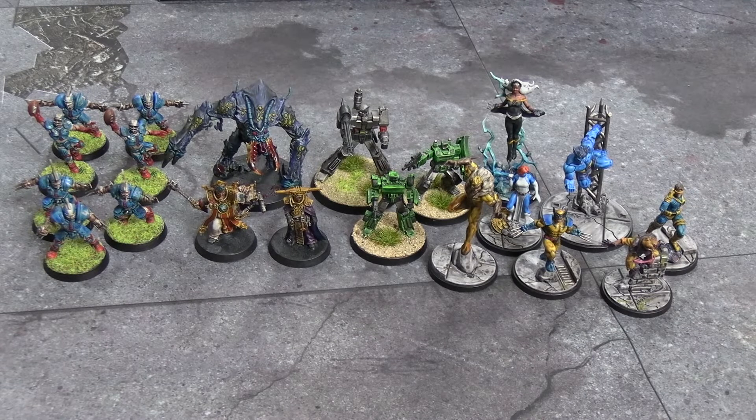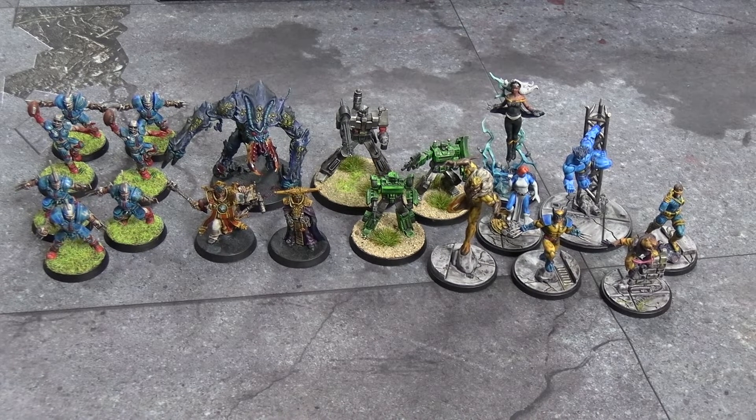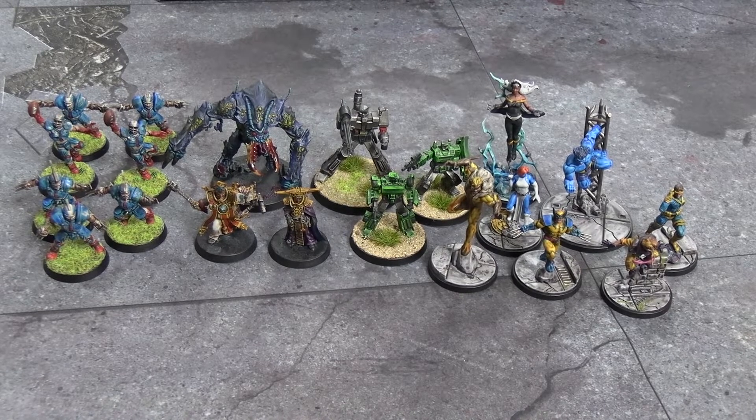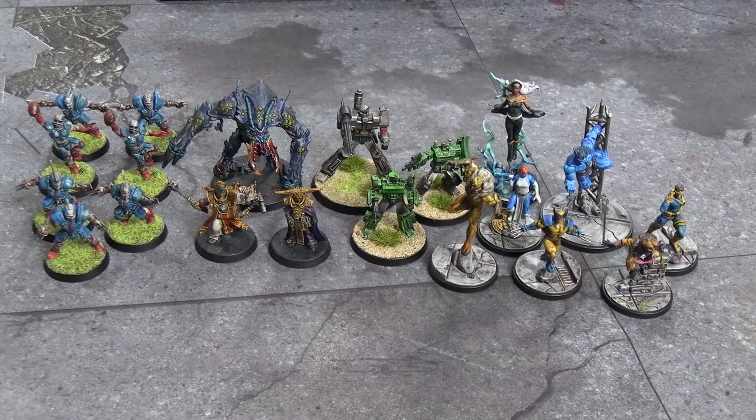This week we have, from left to right: a bunch of Blood Bowl, some Blackstone Fortress, some Bot War, and then a bunch of Marvel Crisis Protocol — almost all of the X-Men releases. Just got Magneto and his metal constructs to go, and that'll be the next project. We'll start from the left and go to the right.